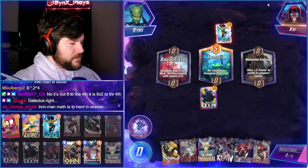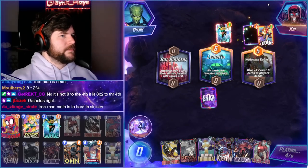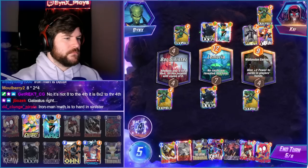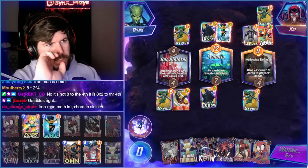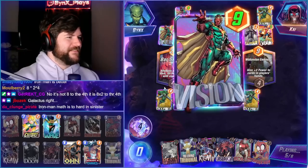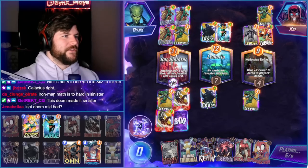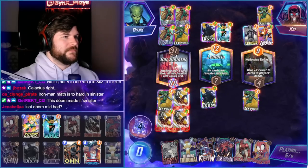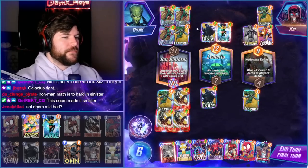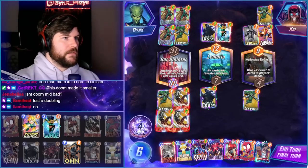8 times 2 to the 4th — thank you, thank you. And 2 to the 4th is 16, right? No, 2 to the 4th is 16. So 8 times 16 — this is 160. No, it's less. Wait, I don't even think the Doom was better. Wait, I think someone tricked me. I think this is worse. Yeah, I messed up — this is 80 now. I goofed, chat. I'm aware. I think we still win though, right? It's like 34 each.